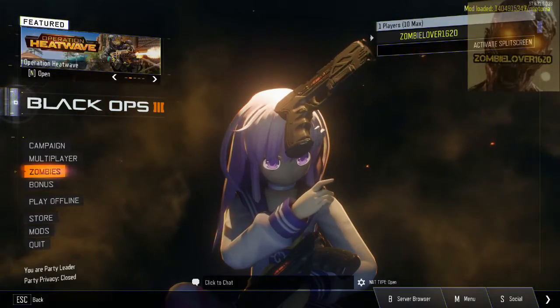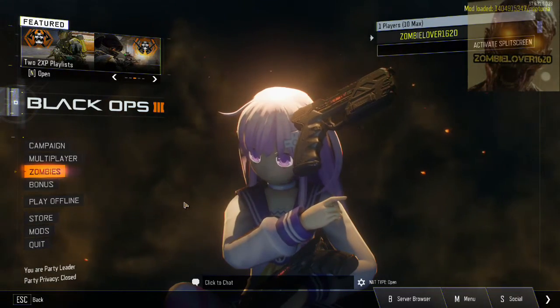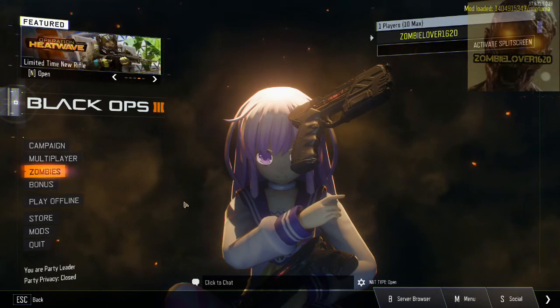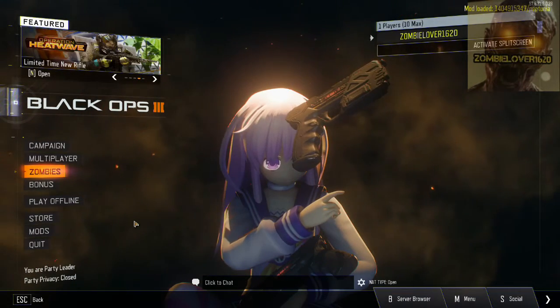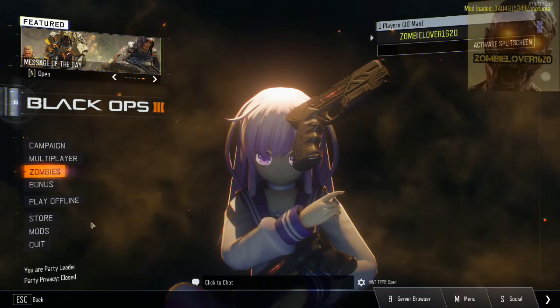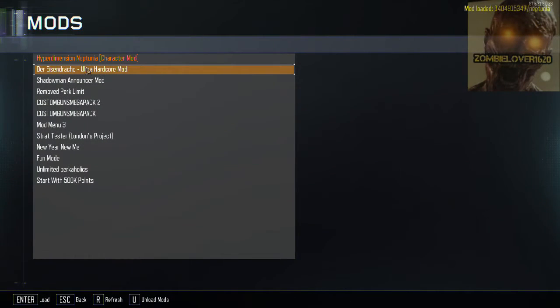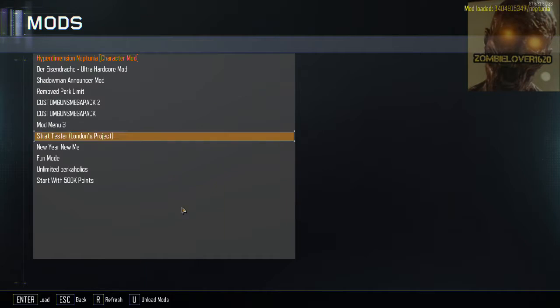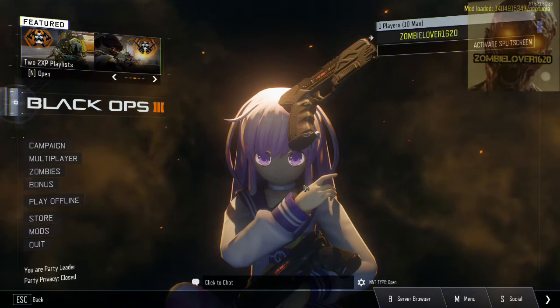Hey, thanks for stopping by my channel, Zombielover1620. In today's video I'm super excited to bring you guys another video on Black Ops 3 Custom Mods. This one is a character mod. As you can see on screen I've got an anime character as my main menu character there. Pretty cool. So we're going to go down to Mods and you want to download the Hyperdimension Neptuna character mod — hopefully I pronounced that correct — and that's the one that's going to give you these playable characters.